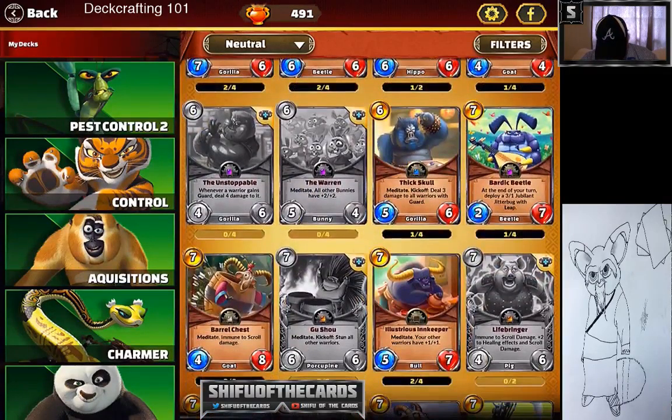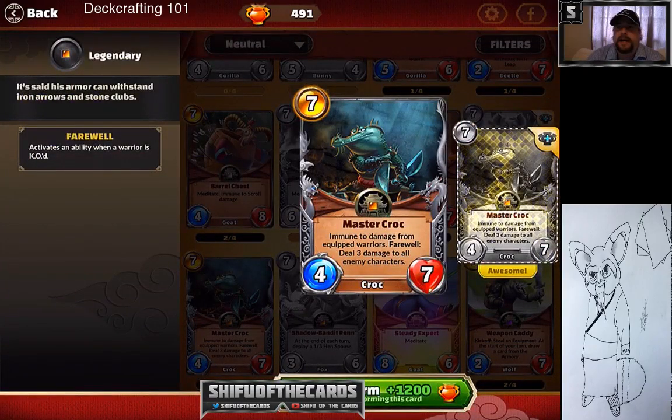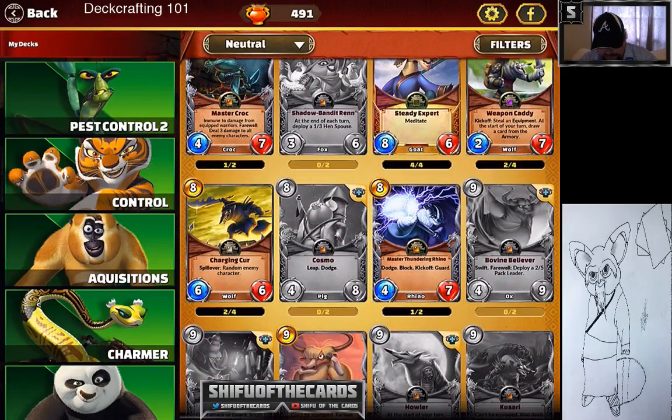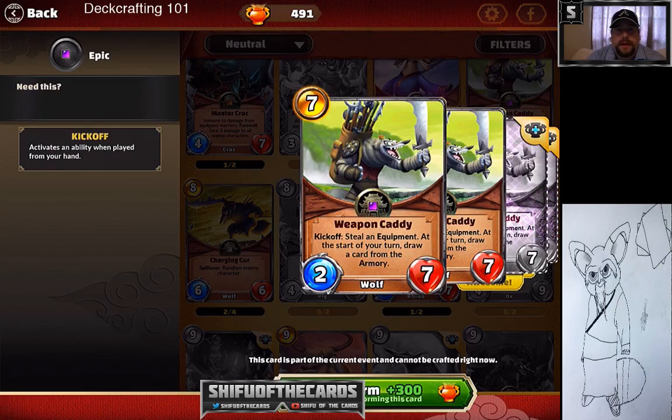Master Croc — my fiancée Katie got this card, and I foolishly told her to disenchant it. I've felt guilty ever since because it is truly one of the strongest legendaries in the game — if Commander Bosch isn't number one, Master Croc is. It's immune to equipment, destroys their board, has high health, and a low cost. Weapon Caddy is a new card this month — very strong, steals equipment with wolf synergy and good health, and you get a card from the Army next turn.